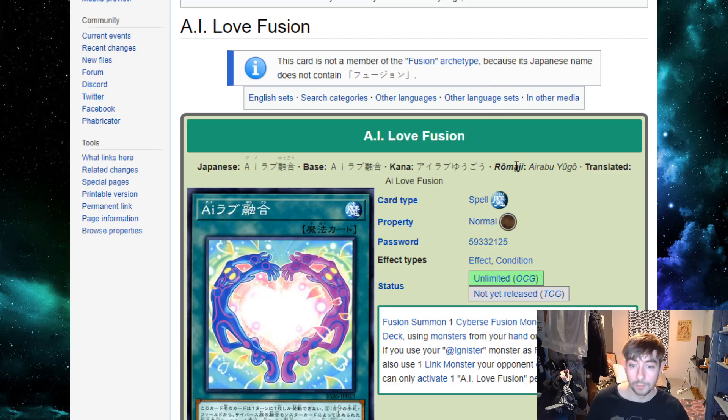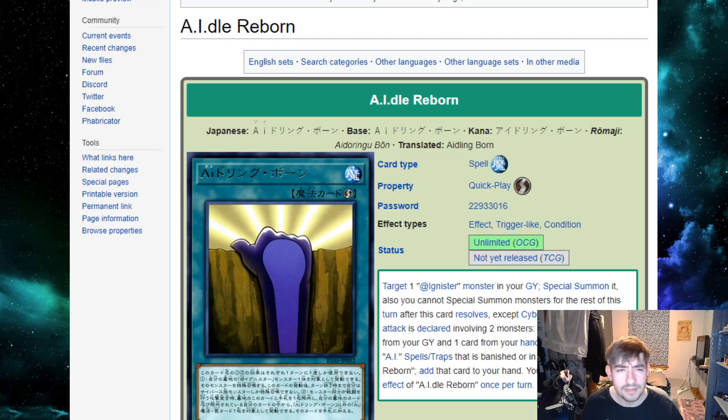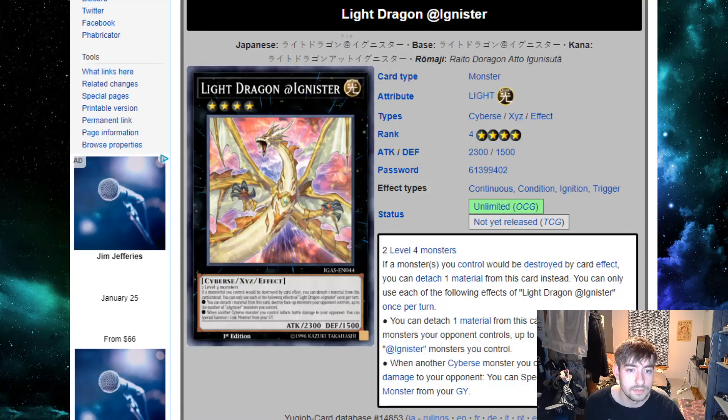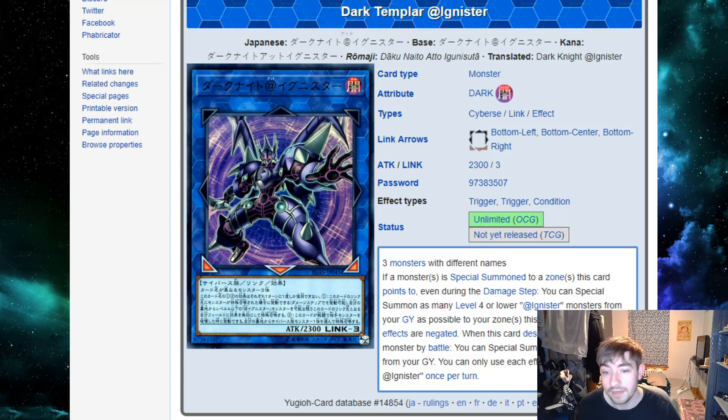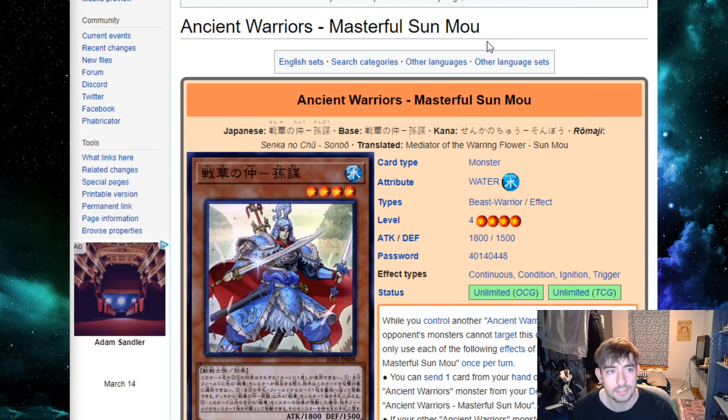You've got a Reborn, cards that special from the grave or hand, and Love Fusion, which is like a pseudo Super Poly where you can use any link monster your opponent controls as material. But cohesively it's not ready yet, even with 20 cards. Part of that is because they wanted it to use every mechanic, so you get seven extra deck monsters out of that 20. Some cards aren't competitive and can be crossed off. It's still cool, but I think they put too many cards toward this archetype.